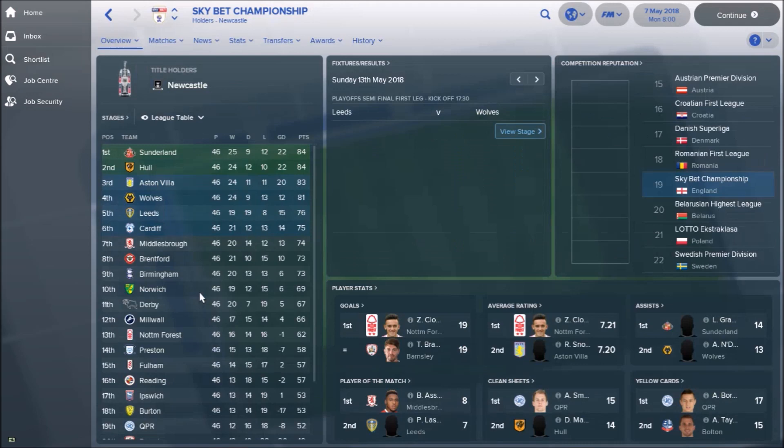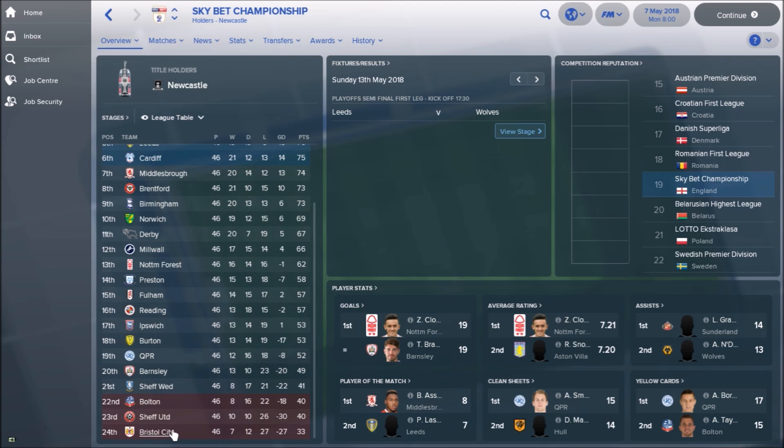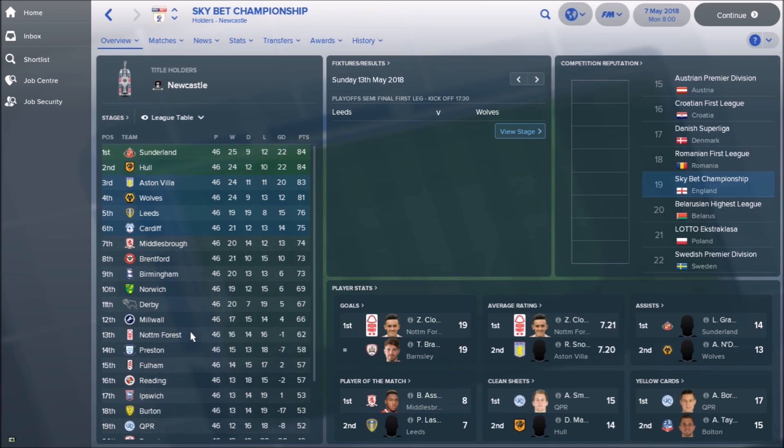Although some of the team predictions in here — I mean, Bristol City and Sheffield are getting relegated, Sheffield Wednesday being 4th from bottom. Birmingham are right near the top. Sunderland and Hull going up. Well, that's quite clearly wrong.